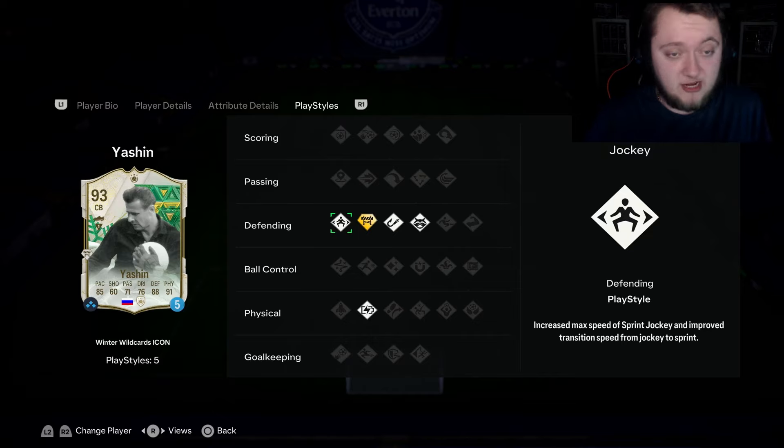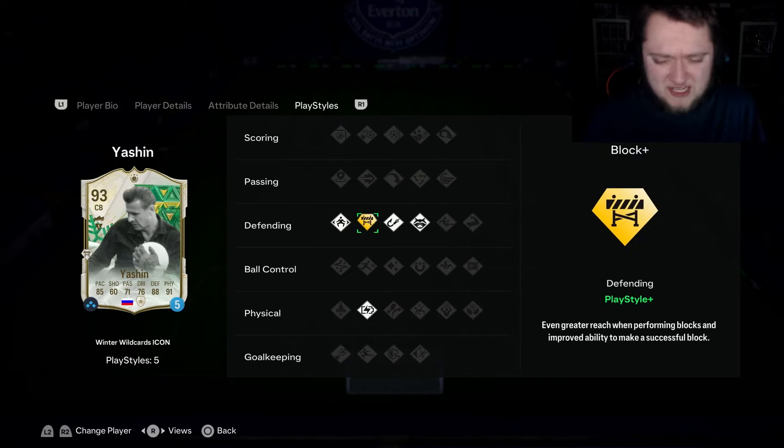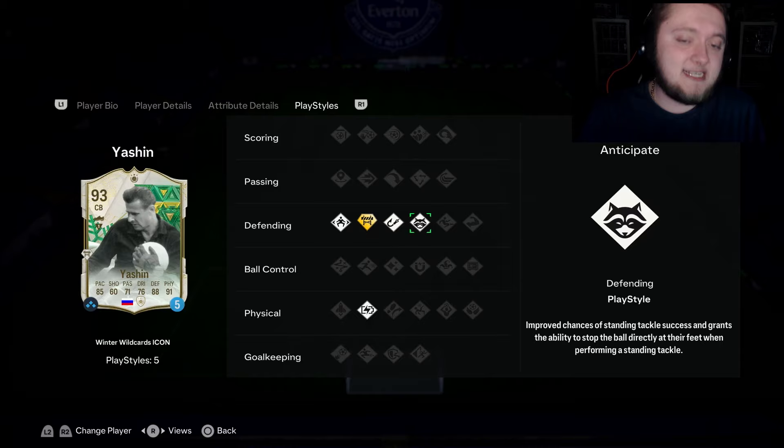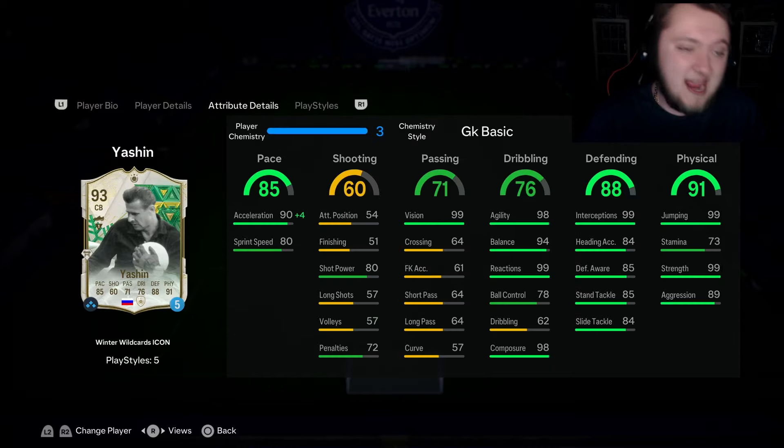He's also not got the best play styles. He's got 4 out of 6 for defending play styles, which is important. Specifically, Jockey is really good - we'll get into why shortly. Block plus is terrible, I don't care what anybody says. But Intercept and Anticipate is really, really nice to see, as well as Relentless.